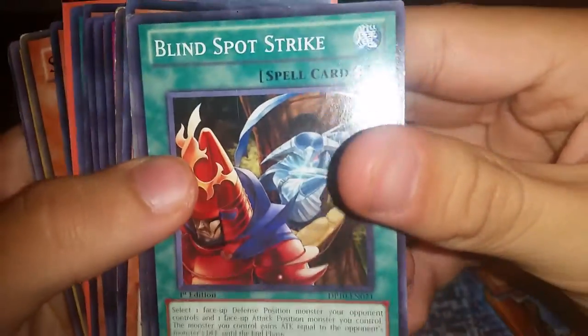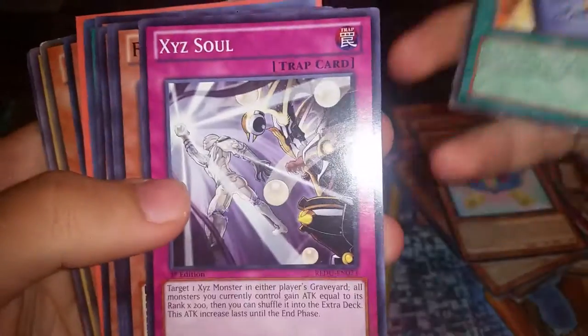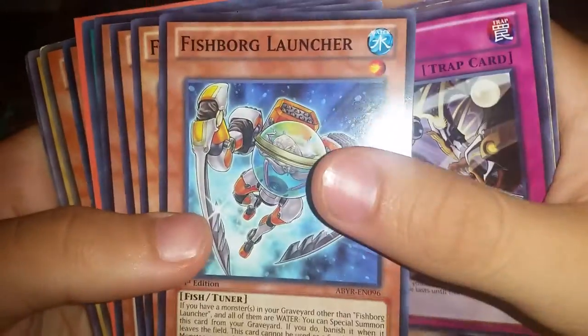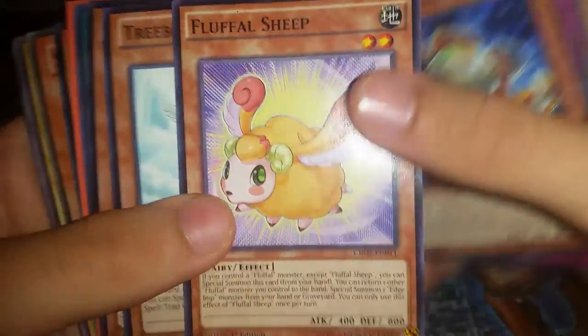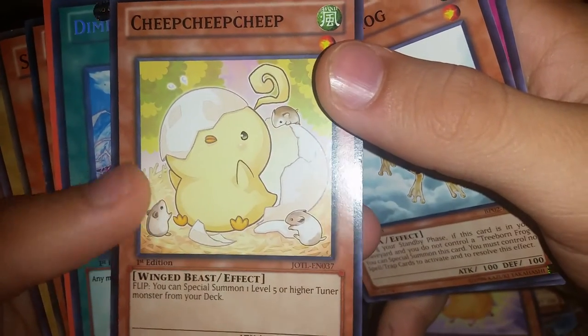Continuing on with the lot: Blind Spot Strike, Stone Ogre Grotto, Fly Fang, Fulfillment of the Contract. We're going down to the commons now — XYZ Soul, Fish Board Launcher, False Sheep, Tree Born Frog.